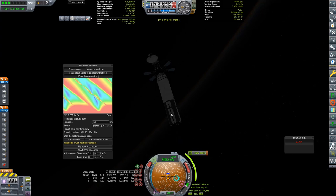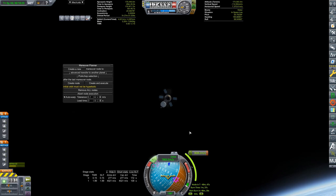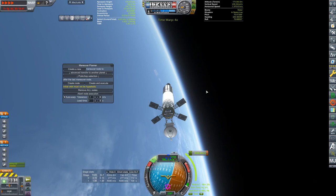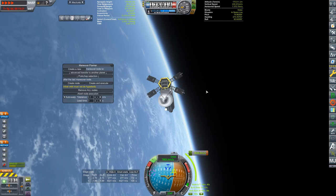We are warping around to our burn time and we're going to find out once again how this Agena B is going to treat us. We have a less than 6% chance to fail. Let's give this one more try. I had some weird issues with MechJeb just a moment ago and I had to save and reload, which is exactly why I do that.